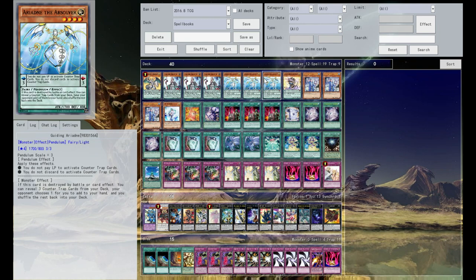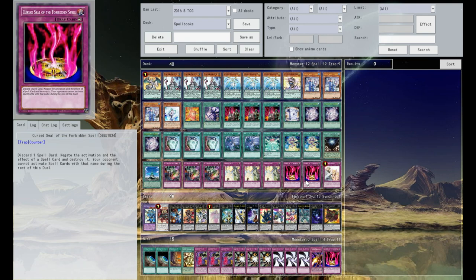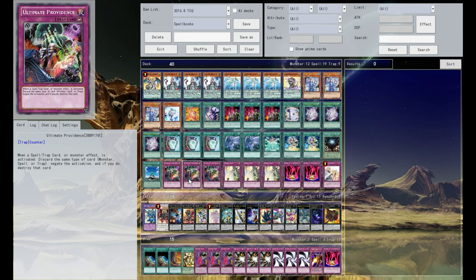The Counter Fairy engine is pretty standard: three Ariadne, and then just a mess of traps. You've got the Solemn Brigade with three Strikes, one Warning, two Cursed Seal of the Forbidden Spell to deal with problem cards like Raigeki, Twin Twisters, and things like that. And then Ultimate Providence to essentially just negate all the things.